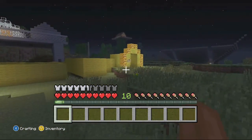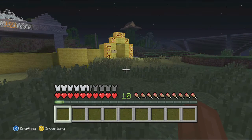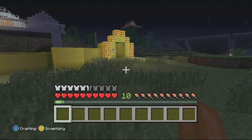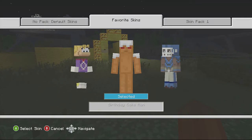I should change my skin so I can scare the crap out of Neb. I'm going to change my skin to Herobrine. I muted my microphone so he can't hear me now. I think it's in skin pack one — open options, just change the skin.